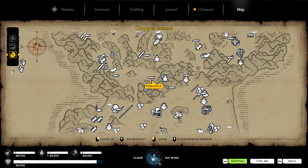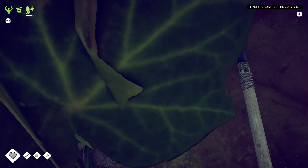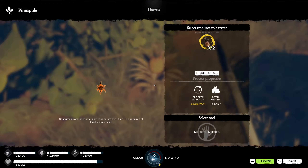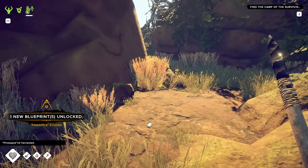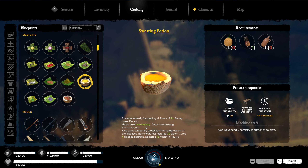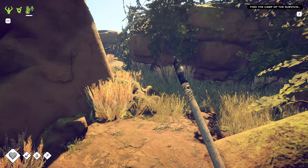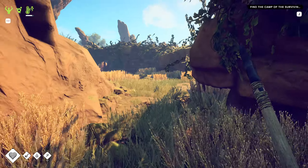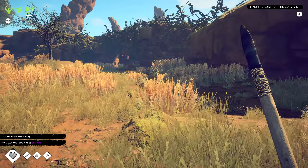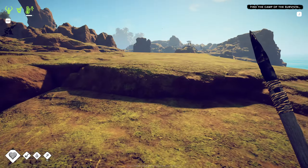Let's check the map. Oh, there's a pineapple somewhere here — I don't think I've had any pineapples yet. Found it! That gives me another recipe — I can make the sweating potion. It helps treat overheating, sunstroke, and flu. I'm still thinking the formic acid is cheaper though, because the sweating potion seems to take alcohol. Got jumped by a damn tegu.